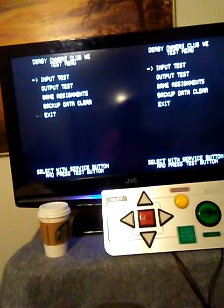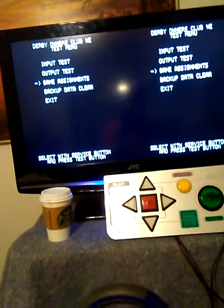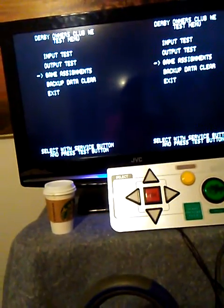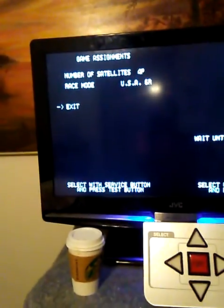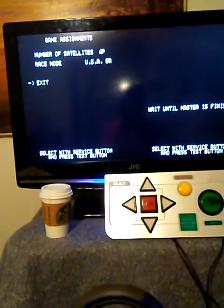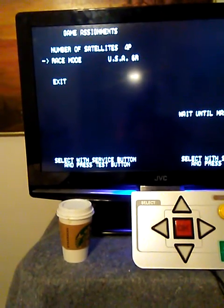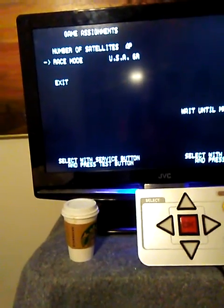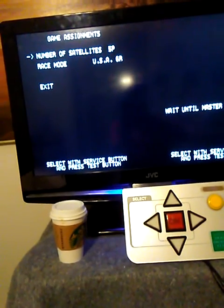I'm going to go into the game assignments. This menu changes — it's different from what you'll see on the satellites. It's a very limited low-end menu from the game board. I'm going to make sure it is USA 6R, which excludes things like a Hong Kong Oaks from the playlist. The different race modes are: Hong Kong 6R, USA G1, Hong Kong G1, USA 6R, and Hong Kong 6R. These are covered in the manuals.